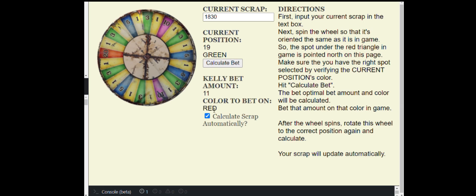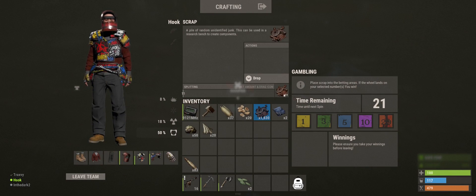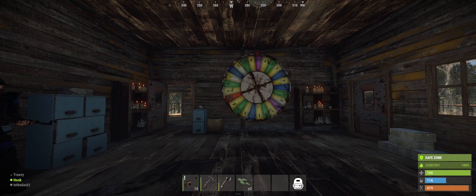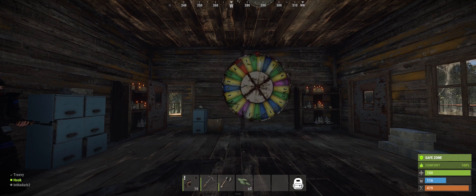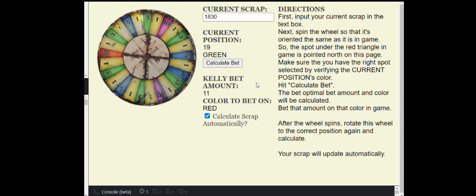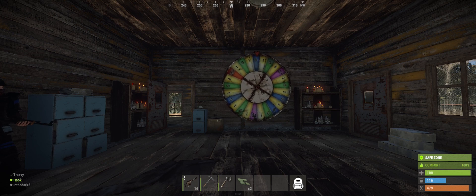We calculate the bet, and it tells us to bet 11 on red. So we go back in game, get 11, put it on red. And when the wheel spins, it ends up on this slice — the green three to the right of the 20. So we go in the app, we spin it to green, and calculate the bet again. From this slice, it tells us that there is no valid bet, so it tells us to bet zero on none. See also that our scrap went down.